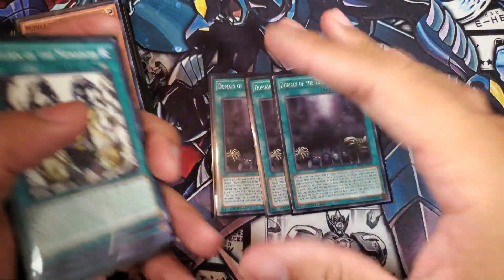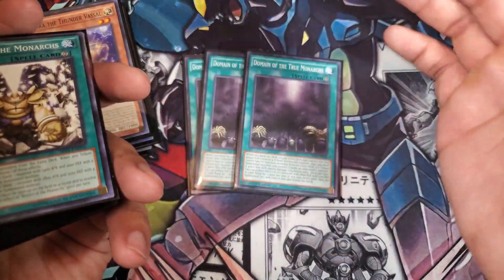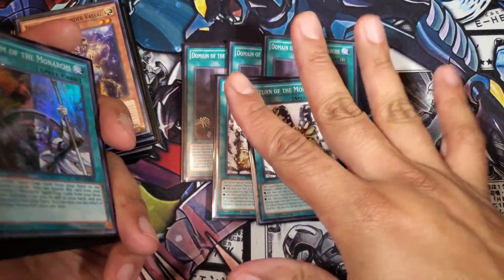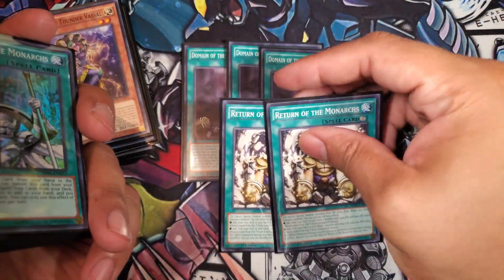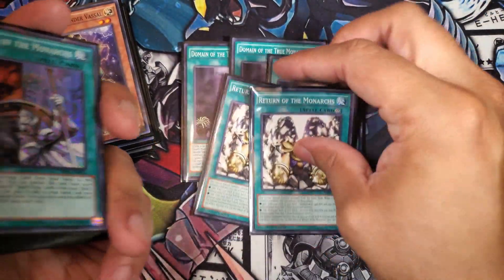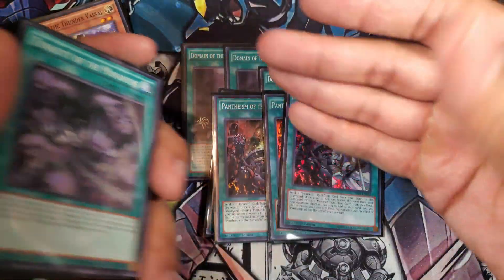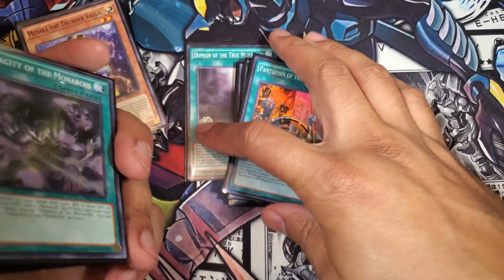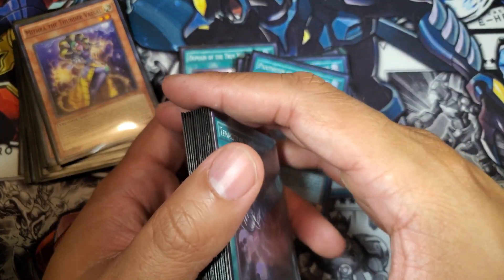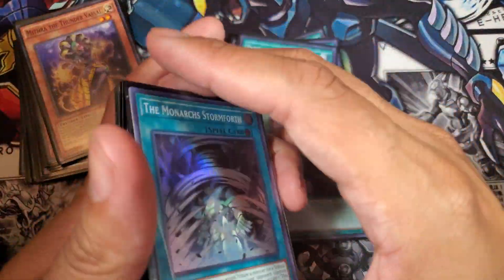Three Domain — this is the reason why the deck is good. Domain and the Monarchs lock the opponent out; nothing more to be said. You run three because if your opponent MSTs, Cosmic Cyclones, or Feather Dusters it, you're going to want to have another copy. Two Return of the Monarchs — back in the day ratios ranged between two and one. I like two because I want to see this card a lot, but running three breaks things. Three Pantheism — consistency card, arguably the best card in the deck. This is arguably why you're going to see an influx of Monarch decks moving forward, because some of that consistency is back.